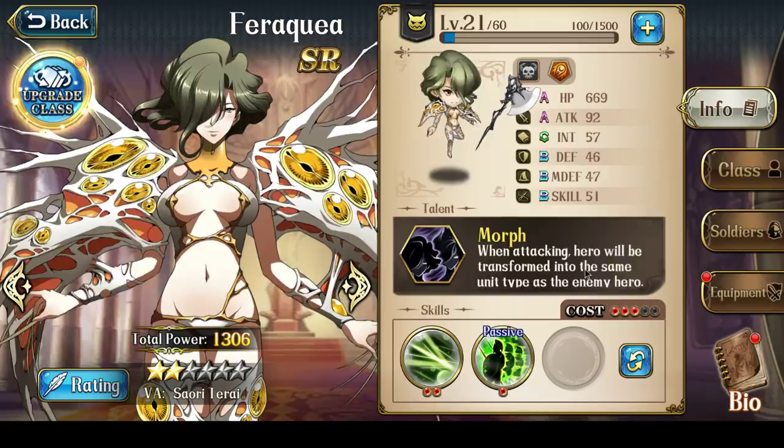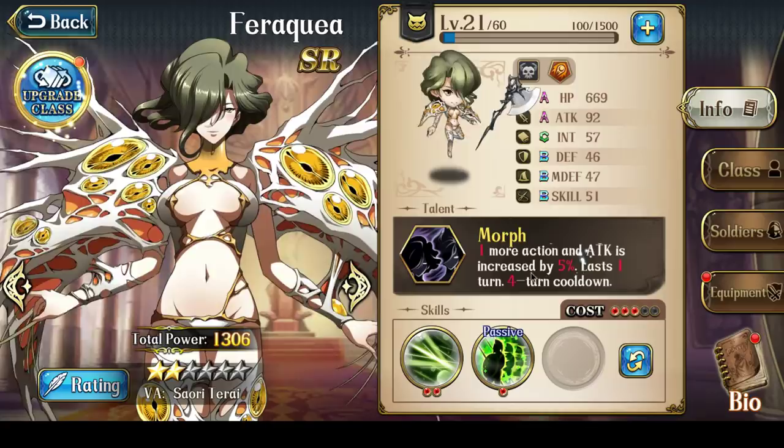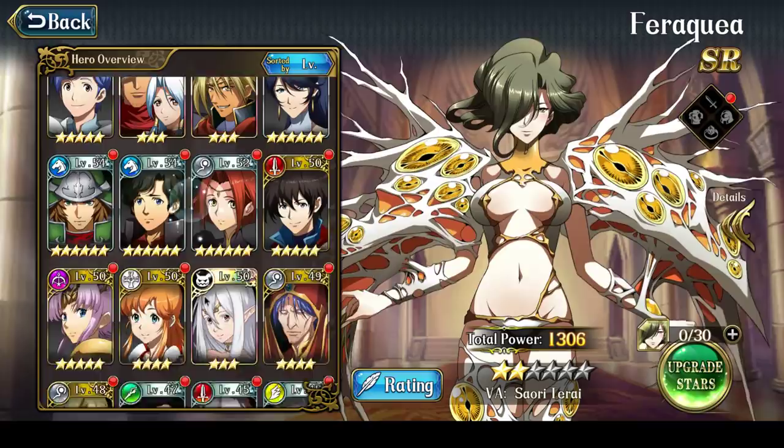What Morph allows her to do is, when attacking, the hero will be transformed into the same unit type as the enemy hero. And if the unit transformation occurs on that turn, you're granted one more action and attack is increased by a certain percentage. This lasts one turn and there is a four-turn cooldown on this skill. If your Veracuea is at four stars, the cooldown is decreased to three turns, and at six stars it's reduced to two turns — similar to Cherry, going from four turns to three turns to two turns.